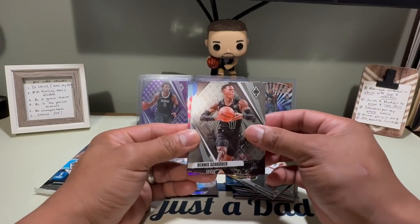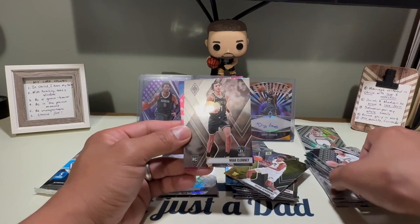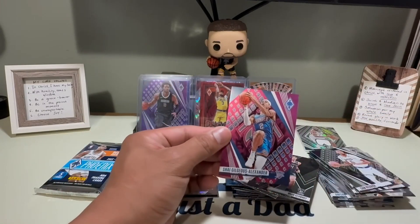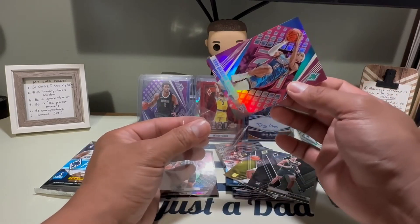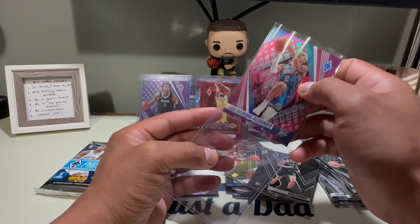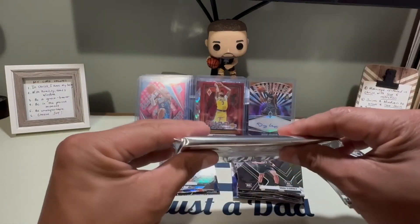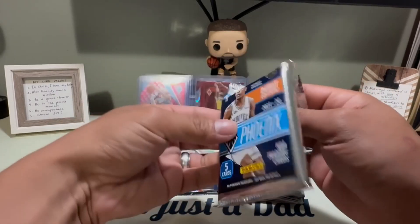Next pack: Diet Lively shooter, Jaden Hardy, Cam Reddish — no Victor Wembanyama. Then Nobel Clowney and Shai Gilgeous-Alexander in pink, numbered out of 175! That looks nice. He's a great player too. Phoenix design is awesome — finally getting it in basketball. One pack left — looking for the auto mojo, hopefully a rookie patch auto.